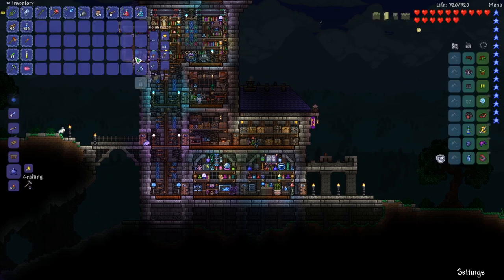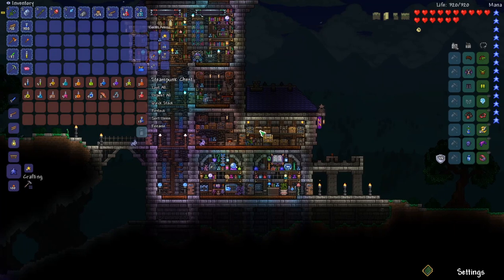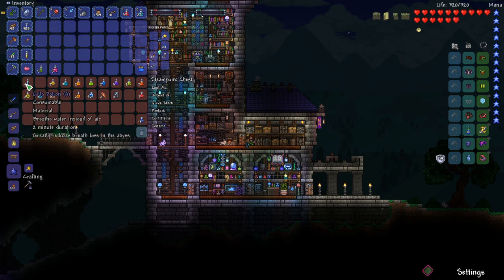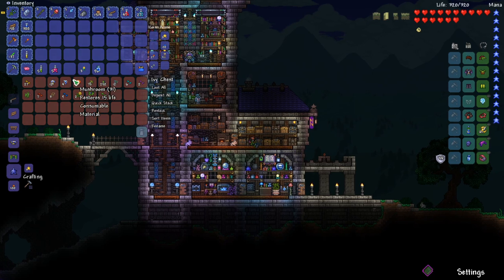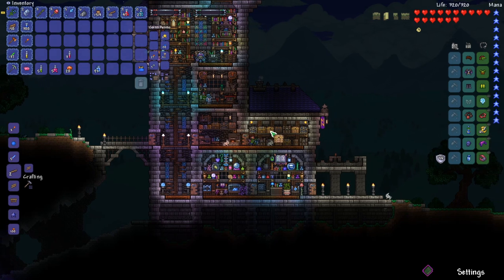I think we're pretty much good. Let's go ahead and try fighting King Slime. We need to grab some potions — a swiftness, mana regeneration. We probably need some plain regeneration potions too, so let's craft three regen potions.